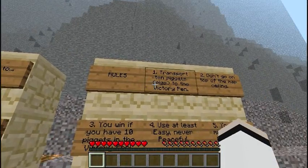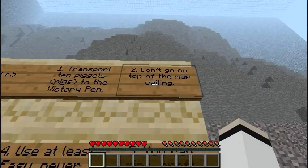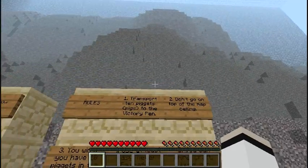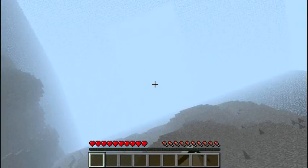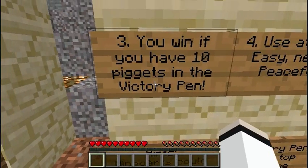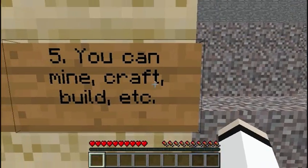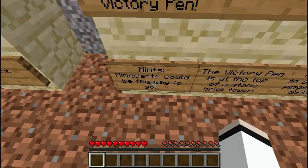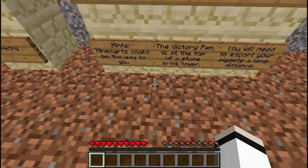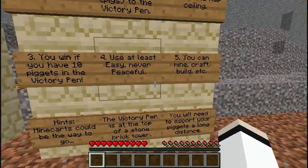The rules: transport ten pigots, or pigs, to the victory pen. Do not go on top of the map ceiling — don't go above or on top of that glass there. You win if you have ten pigots in the victory pen. Use at least easy, never peaceful. You can mine, craft, build, etc. Minecarts could be the way to go — we'll keep that in mind.